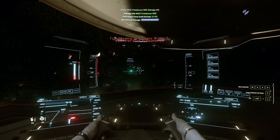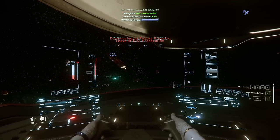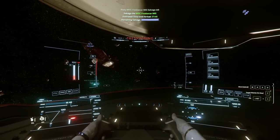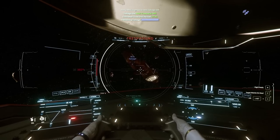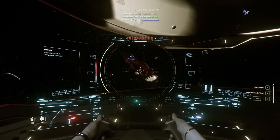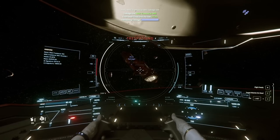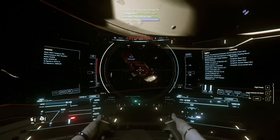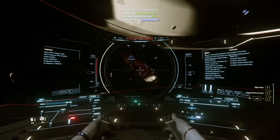Once you're there, do a scan of the ship. Hopefully it will tell you what's inside, but I've learned not to trust the sensors — I always hop out and do a visual. In this case, I can see there's a lot of good contraband, which is exactly what we're looking for.